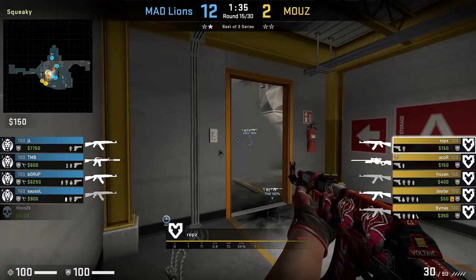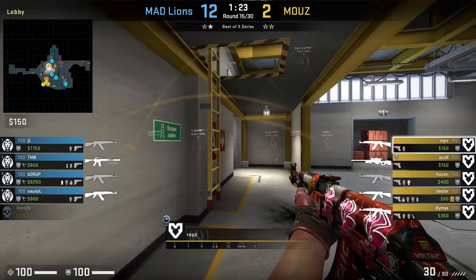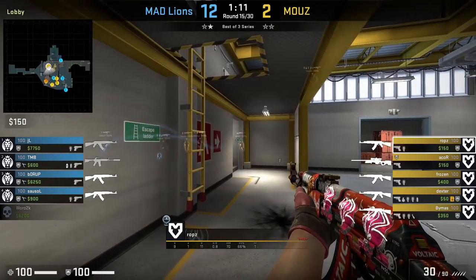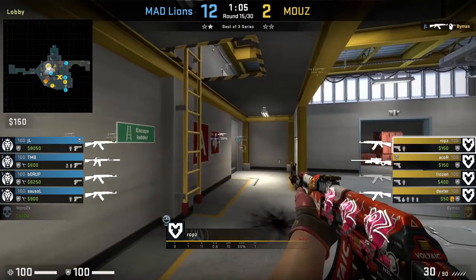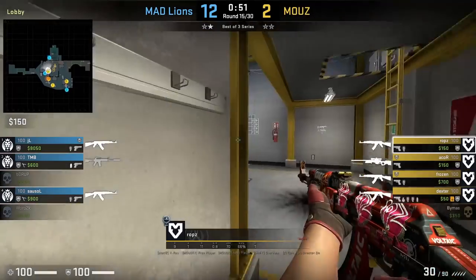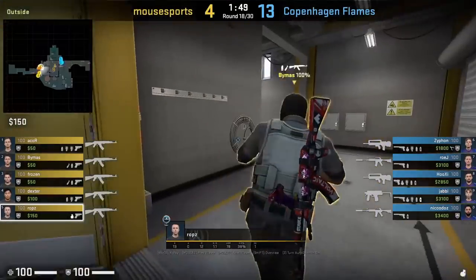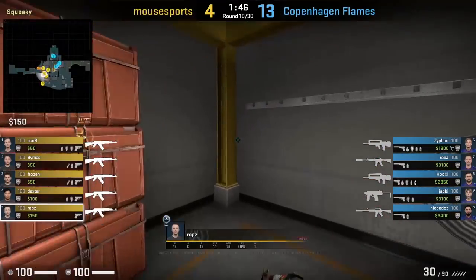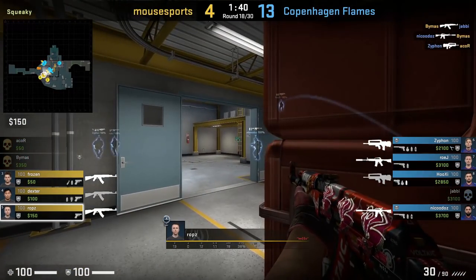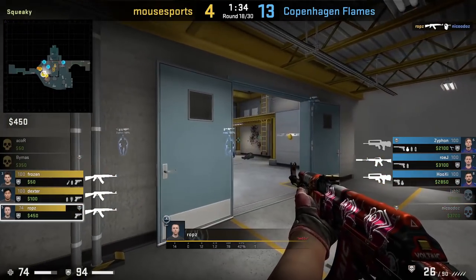Here's an example where CTs are pushing lobby mid-round after losing outside control and being down a player. Madlines spotted multiple Mouse players outside and knows ROPS is most likely solo lobby, so Madlines will push into lobby from ramp and door. They want to clear lobby so it's one less position to worry about and avoid getting pinched if Mouse do end up splitting upper. Also after killing ROPS, Madlines will have the info that Mouse are outside or coming lower and can base their rotations off this. As a solo lobby player you just have to be ready for pushes at any time. The most common push from CTs is called the lobby crunch - done most often as a rush from ramp and hut to fight and take lobby and catch the Ts off guard.